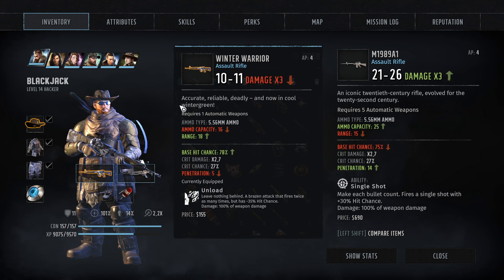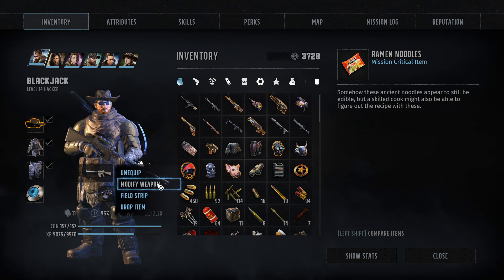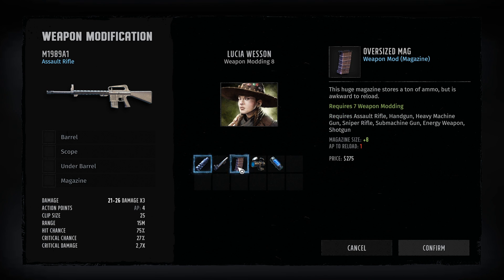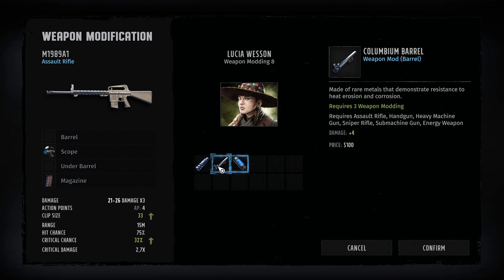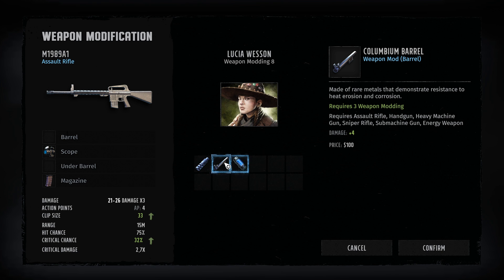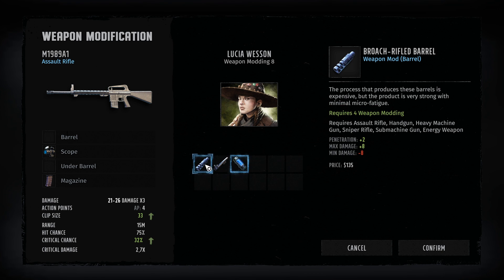And then we have this new assault rifle here, which is also amazing. We'll definitely modify that weapon. Currently it's doing 21 to 26 damage. We can also upgrade the magazine size - the clip size. I will do it. And a higher crit chance. Then higher base damage, because that thing shoots three times. We need something that shoots a lot to make this plus four damage be applied as often as possible. I'm actually taking this damage variation thing - 12 to 35. It could be really good, or it could be really bad.